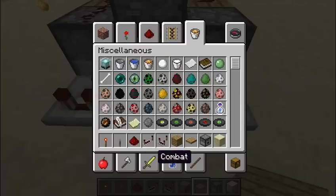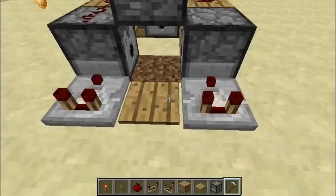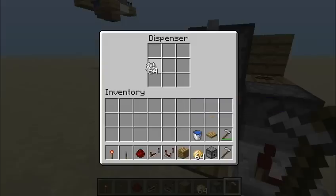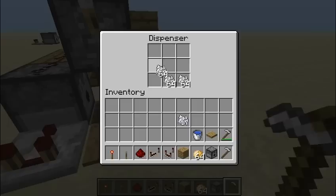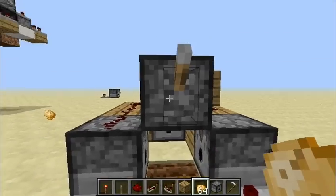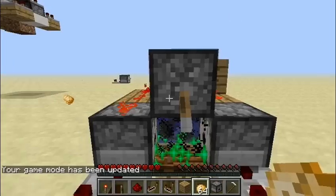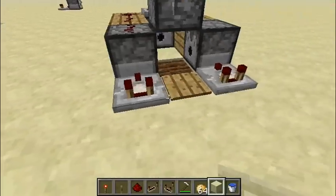Finally, we'll take a hoe and till the ground. Now it should be all ready. Let's get some potatoes and test it out — and of course, we'll need to put the bone meal in the dispensers and the water bucket back here. Now it's ready, so we'll just turn it on and start collecting potatoes. And if you want to, you can put some water right here so the farmland will get hydrated and you will never have to till it.